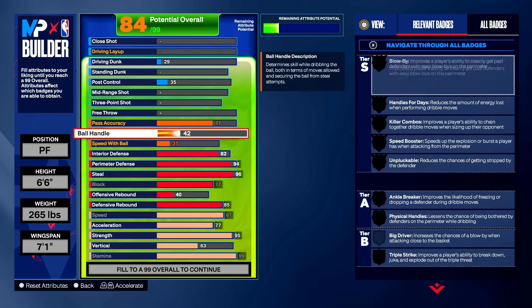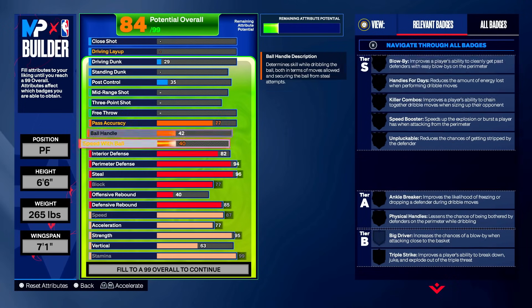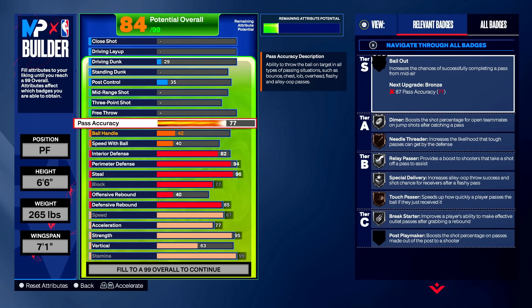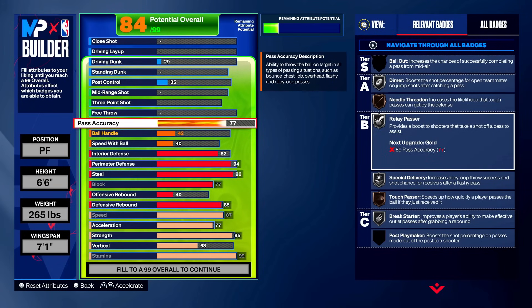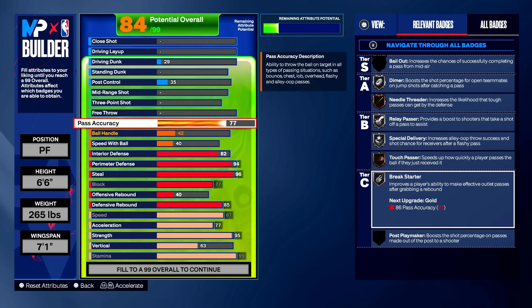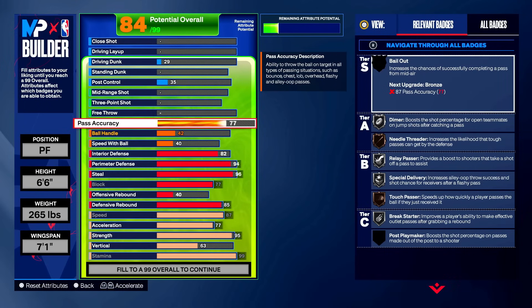Go up to playmaking and make your pass accuracy 77. Put ball handle to 42 and speed with ball to 40. The 77 pass accuracy gets most passing badges on silver: silver dimer, bronze needle threader, silver relay passer, special delivery, bronze touch passer, and silver break starter. In pro-am plays you're called to run — whether it's a wrap, hash cut, or something like that — you need to pass the ball, and 77 is just enough with these badges.